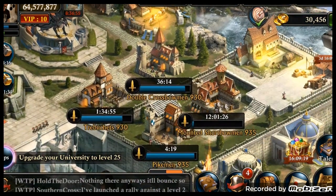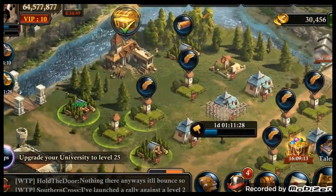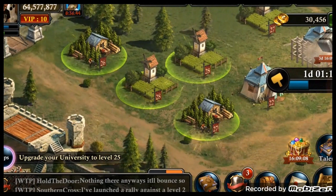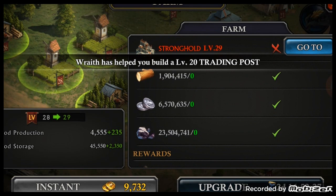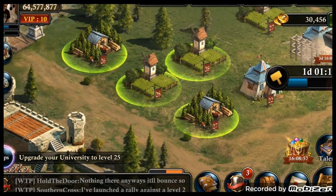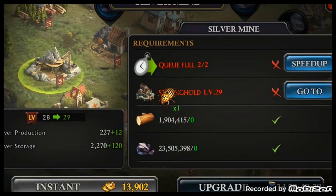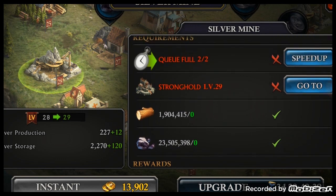Now that I have it equipped, let's actually take a look at how this actually plays in. So right here we got a level 28 farm. If I go to upgrade it, when I have the armor equipped, I literally have to pay no resources at all for the level 29 farm. And if we come over here to my level 28 silver mine and upgrade that — same thing. Level 29 silver mine requires no resources whatsoever. It'll take me three days to build, so you still have to wait on build timers, but you don't have to pay anything to build it, which is phenomenal.